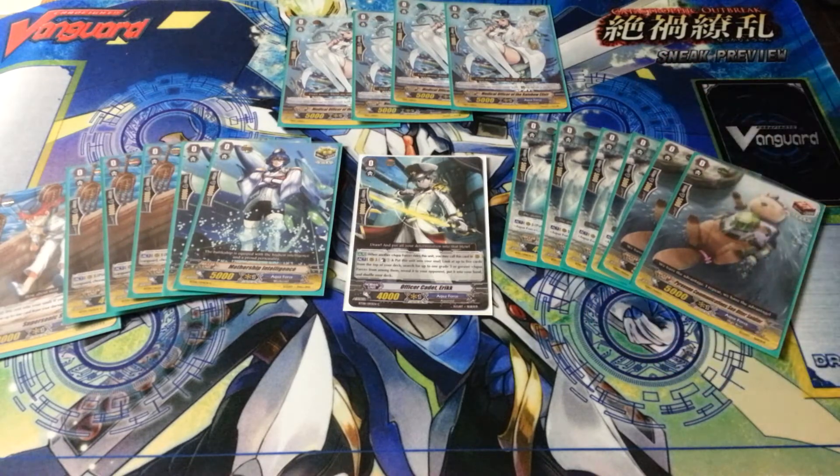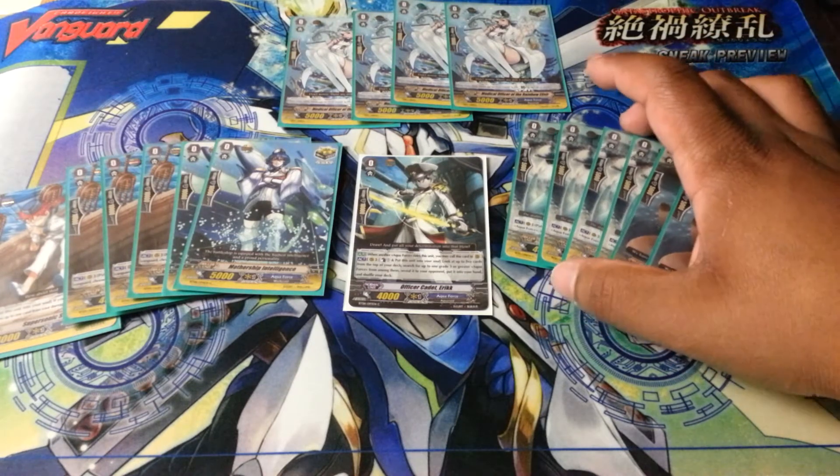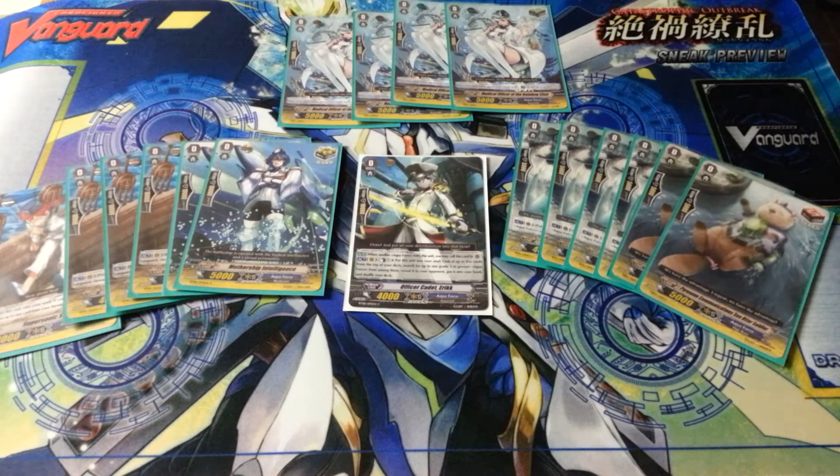Then we have six draw triggers. I've been waiting for this forever because the deck just does not have enough draw power. Since we're calling a lot of units out into the field to correct our formations, we lose hand advantage pretty fast. With six draw triggers, I'm able to better build up hand advantage so that I'm able to call out units and discard for Tetra Drive. It speeds up the deck to where it needs to be.